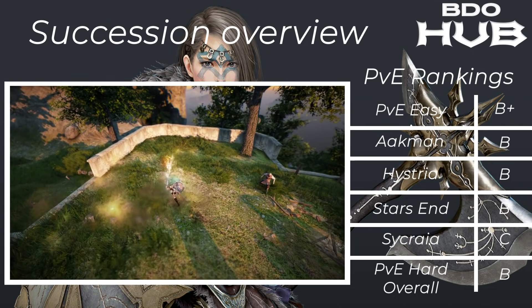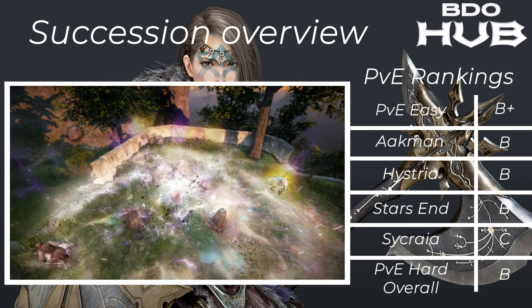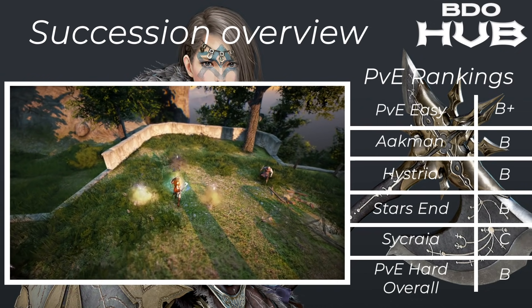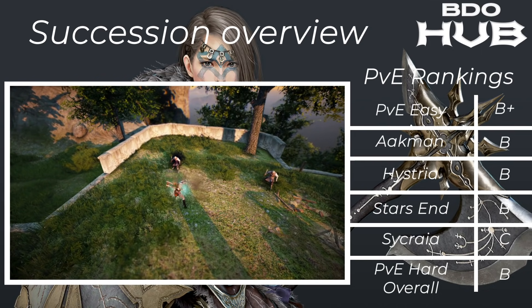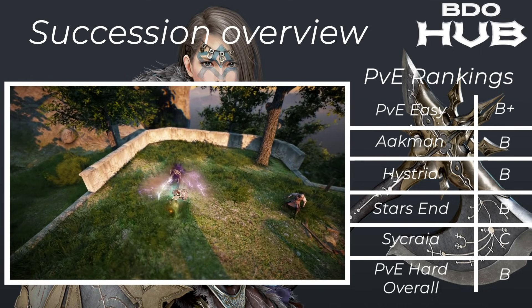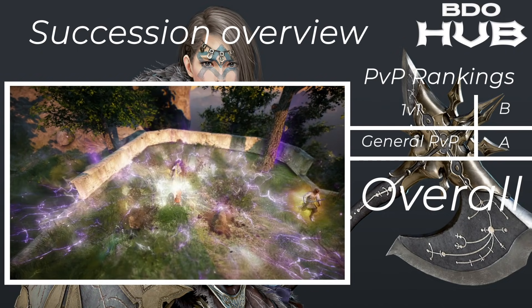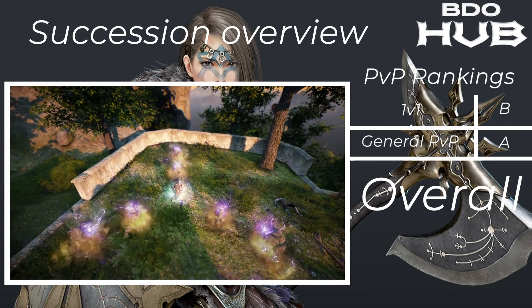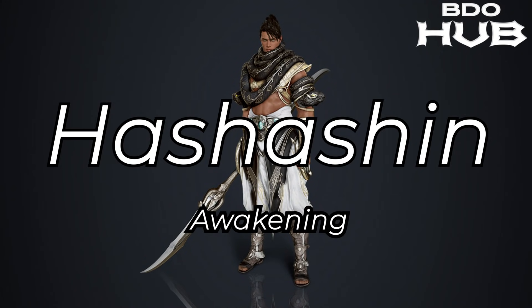The Succession Guardian. This is a B+ for PvE easy. Akman grinding B, Hysteria B, Starzen B, Sycraia C, PvE overall B. The Awakened was sort of the love child for Guardian — better for grinding — but Succession has its niches and its plays. For 1v1s B, and in general group play A+ — quite tanky with good AoE damage. Overall B+.